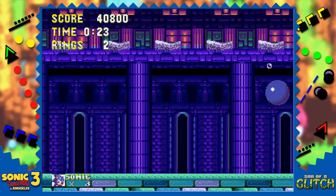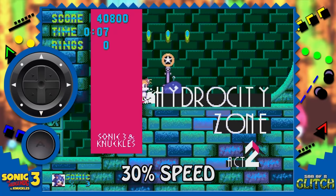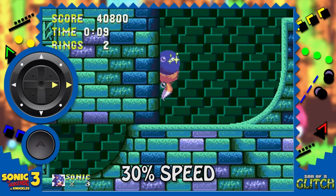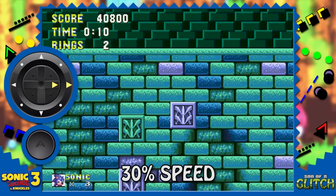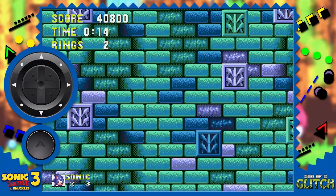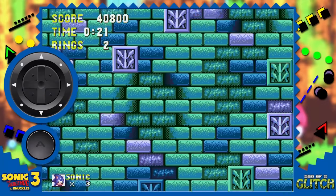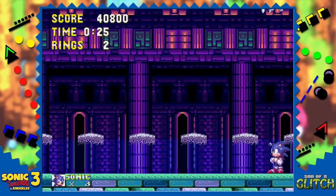The level wrap in Hydro City Zone Act 2 is performed like so. Spin dash and do a small jump, then hold down on the D-pad to roll towards the moving wall. Before you hit the wall, jump once again and then hold right on the D-pad. When Sonic reaches the rings, tap jump again and the wall will now push Sonic into the ground. Keep holding right until the screen reaches about this point, then tap left to face Sonic in that direction, hold down and begin charging a spin dash for around 4 seconds. The screen will begin moving upwards and then lock at the boss to proceed as normal.